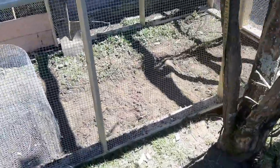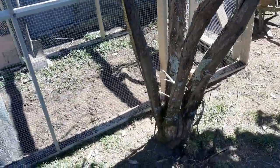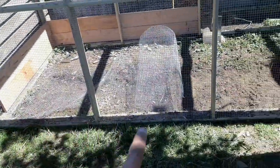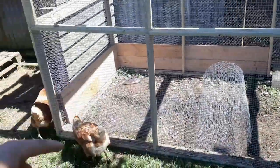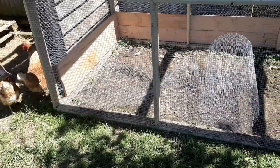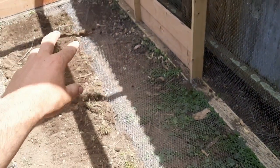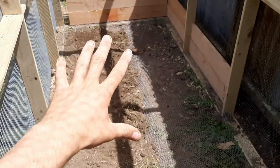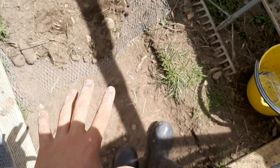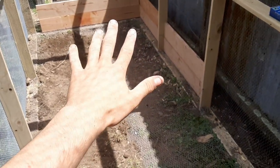I've dug along the front and am now laying mesh all along the edge, stapling it into the wood. Then I'll be able to fill it with dirt after doing another strip of mesh along the back and zip-tying them together - it'll be impossible for rats to get in. I have now laid mesh all along both sides, filled it in with dirt, and used zip ties and wire to tie it all together so rats can't slip through. It's all secure except for a tiny bit still needing mesh.